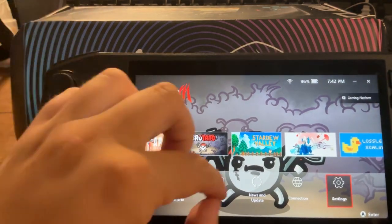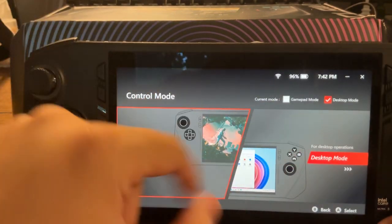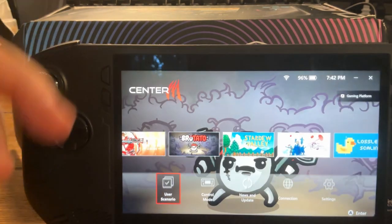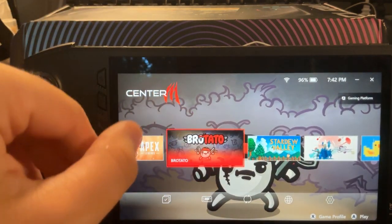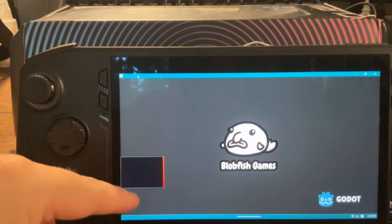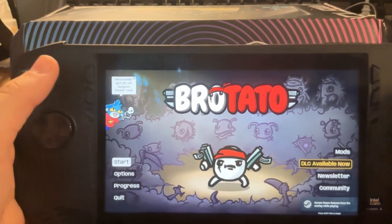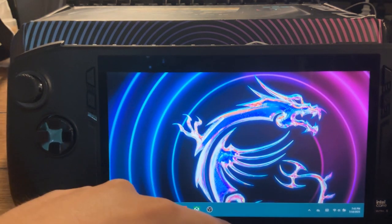The only settings you really need to mess with are probably Control Mode — you'll be in there pretty often — and Scenario. I personally recommend just doing AI engine. I'll run a game just to show you how the AI works. You'll see right here — that's AI, and it'll automatically switch to it, which is great.